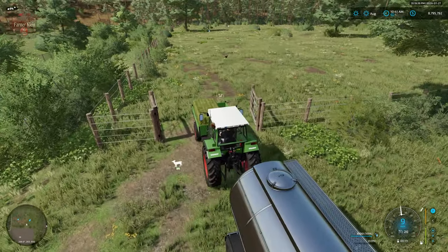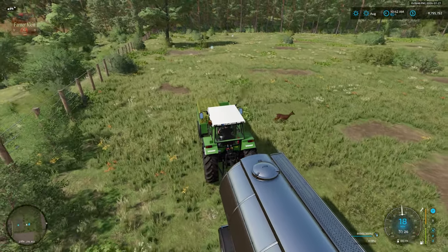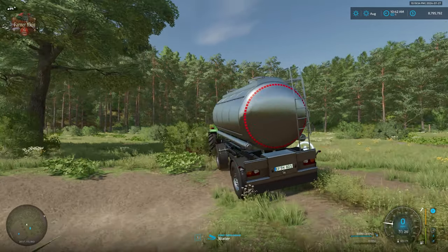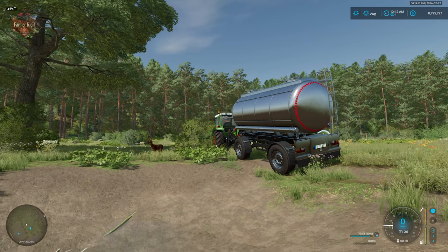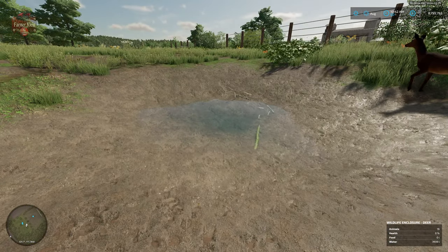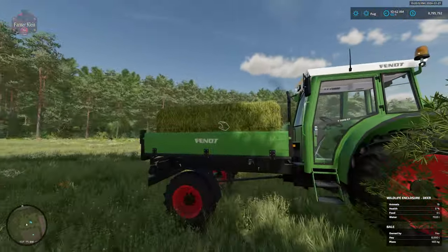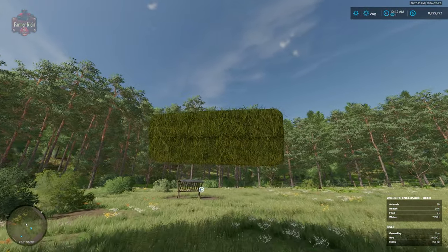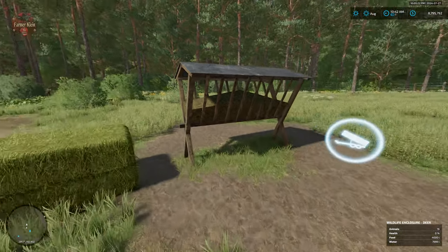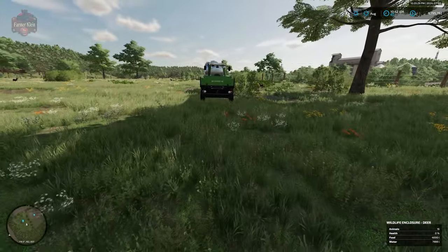Back up at our wildlife husbandry area, let me show you how we care for the deer. They require water as well as food. We'll put water here in the watering hole — as we add water you'll see the water plane rise. Then we bring our hay over to the feeding area. That is pretty much all we need to do to care for our animal husbandry.